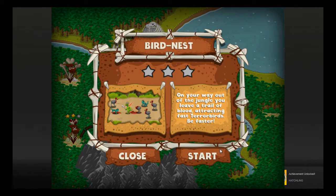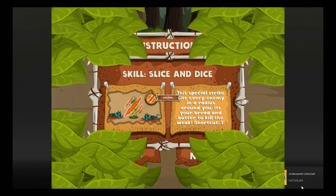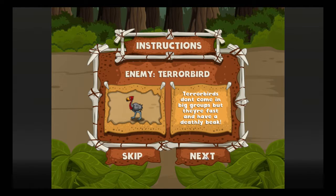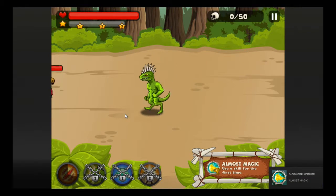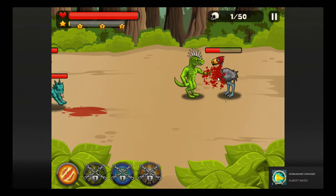On your way out of the jungle, you leave a trail of blood attracting fast terror birds. Be faster. The special strike — slice and dice — is your bread and butter. Shortcut is one. Terror birds don't come out in big groups. Use a skill. I did it — I just knocked its head off. That's cool, I guess.